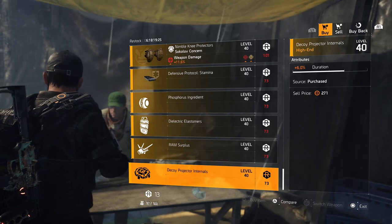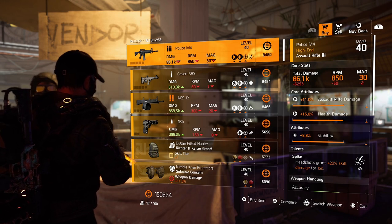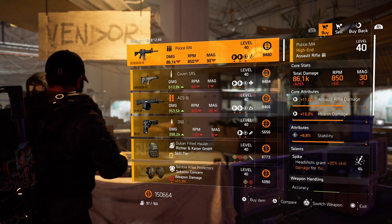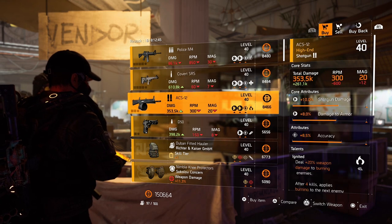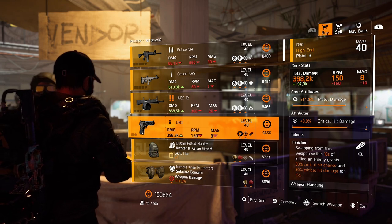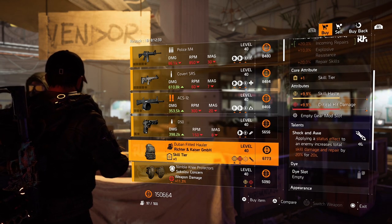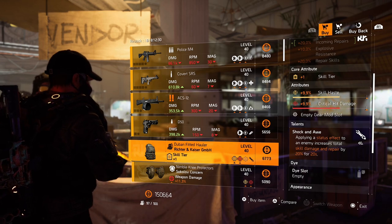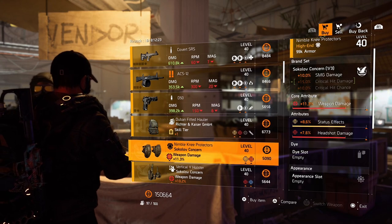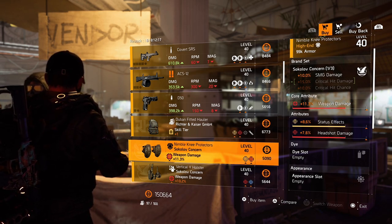Let's head over to New York and see what they sell us. And there we are at the first vendor in New York. Police M4 — leave it here, there's stability and Spike on there, not great. Covert SRS — same. ACS 12 — not great as well. D50 — you could pick it up to craft your Liberty or multiple Liberties, but just leave it. R&K backpack: 9.9% skill haste and critical hit damage with Shock and Awe — not a great combo. Over to the knee pads from Sokolov — could be nice with status effect, but there's headshot damage on there and the weapon damage is a little bit too low.